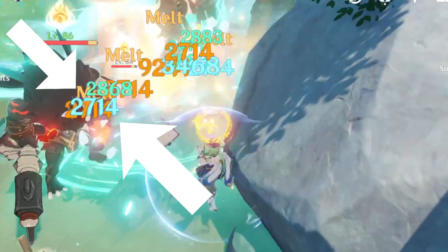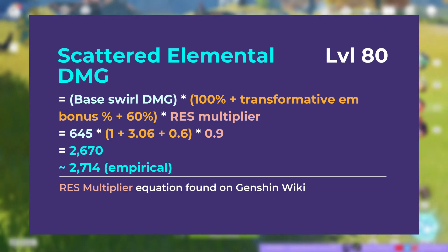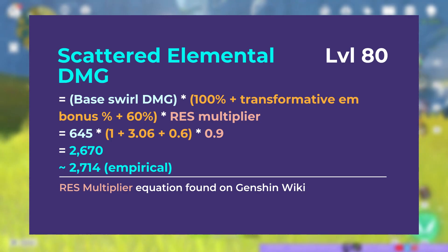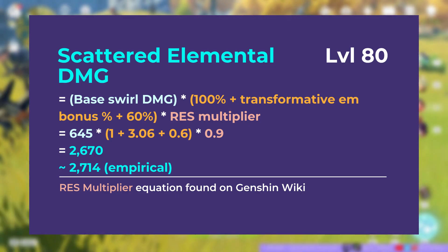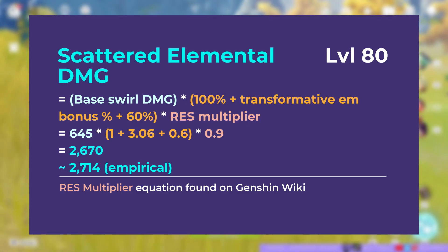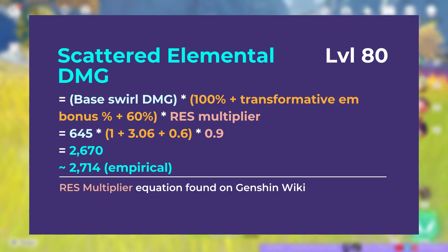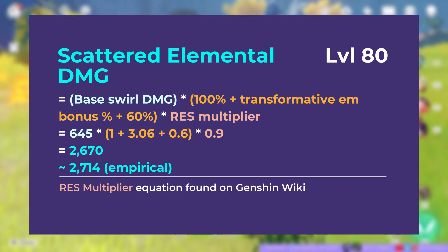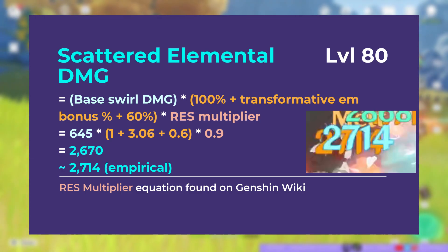Now let's look at the scattered elemental damage, which is important because that's how we arrive at the melt damage. It's essentially the same equation as Swirl damage, but we're not applying the Viridescent Venerer resistance debuff, because that resistance only gets applied to one enemy that had a cryo debuff swirled onto it. So we take the base Swirl damage, add the EM bonus and the 60% VV bonus, then multiply by the regular enemy resistance multiplier of 0.9. Plugging in the numbers and converting percentages to decimals, we get 2670, which is again quite close to our empirical value of 2714.